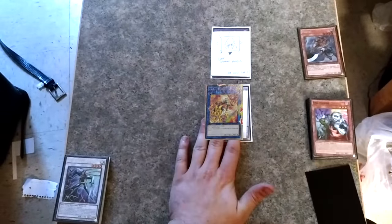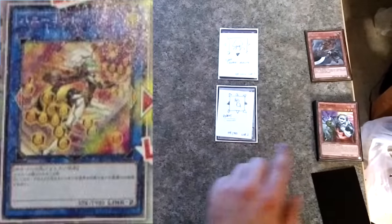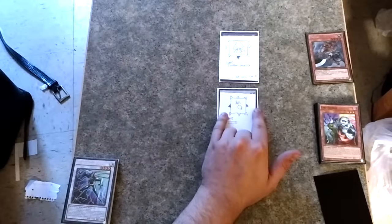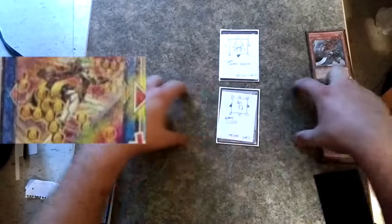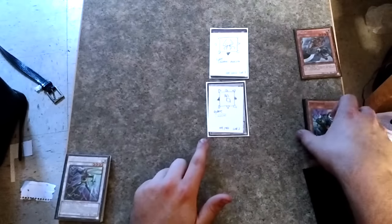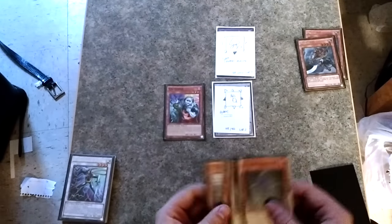Now since I have two monsters, I'll send both to grave and summon another link monster. You could have done something different like summon a synchro, but I'm gonna summon a link monster for now. This is Honeybot, she's a link two, so you send two monsters from your field to the grave. Her two lit up link zones are to her left and right, so those two open zones are my available ones to summon from the extra deck.